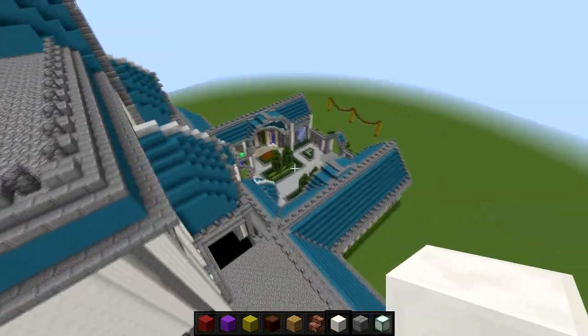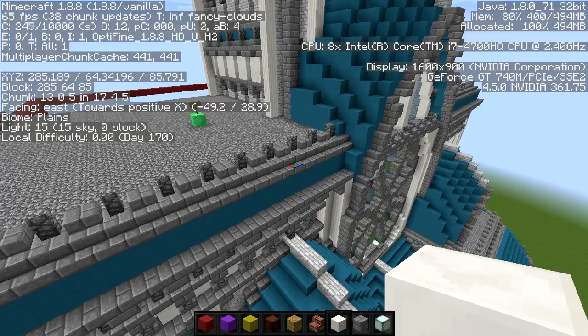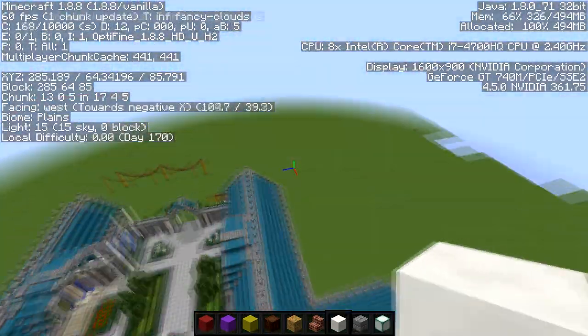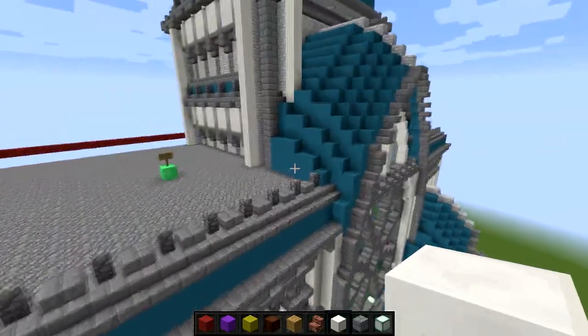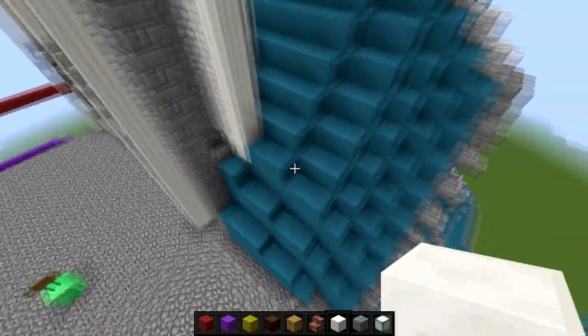I turned off the shader so that we could do this in higher FPS. I'm getting about 60. Maybe when I look around it drops below, but it looks like we're sticking at 60. I don't know if you guys are going to get 60 — it depends on what I render it in.